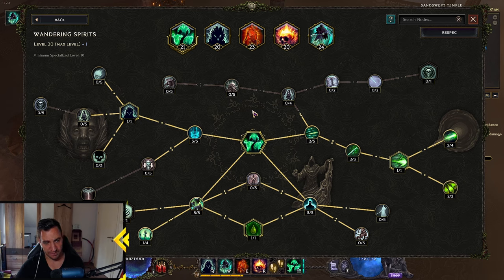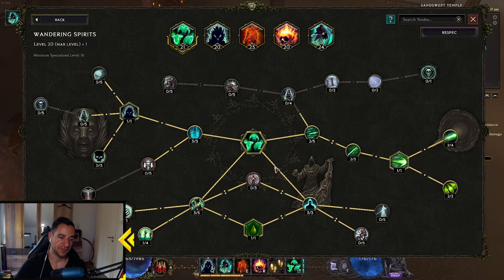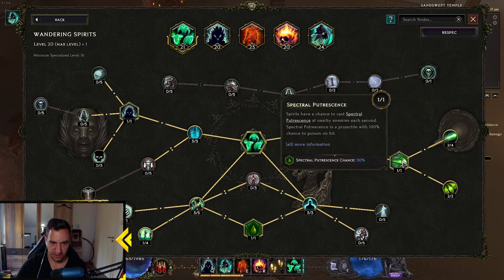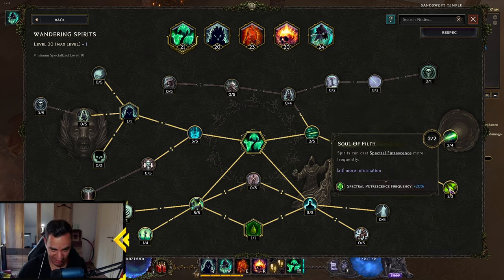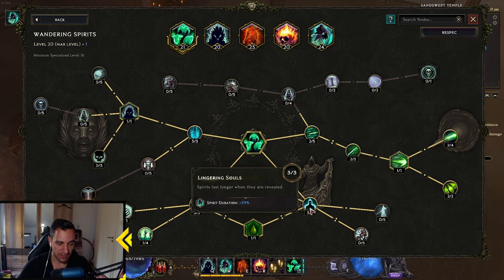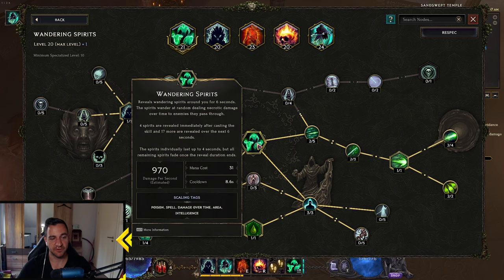Then we have the Wandering Spirits, which is really just another Poison — all into Poison. It also has Fear in it, which I like a lot. Fear is an underrated mechanic in this game, because when enemies are Feared they run away, and at that time they're not attacking you — zero damage from them. What you mostly want is to stack Poison through Spectral Putrescence, basically just poisoning enemies from further away and more often. And down here, Necrotic Damage from these spirits is converted to Poison.